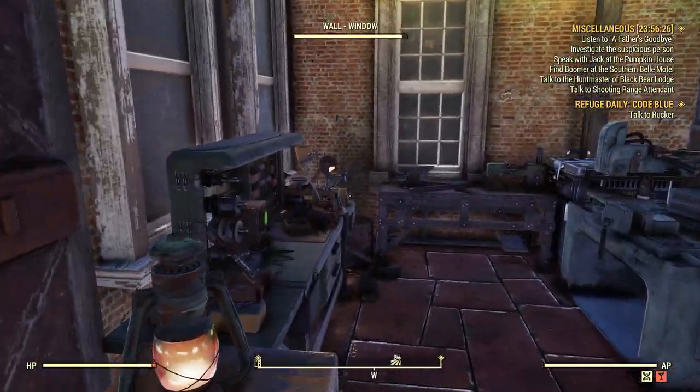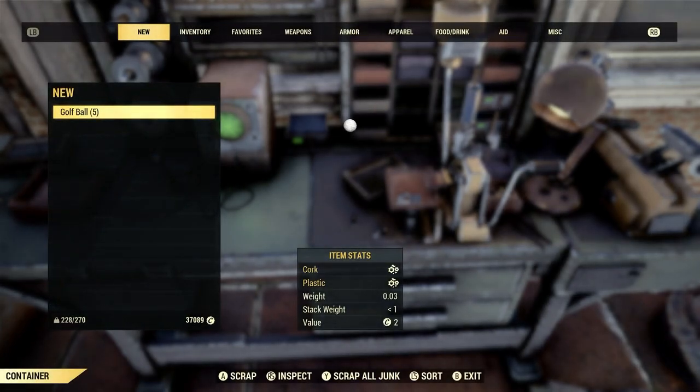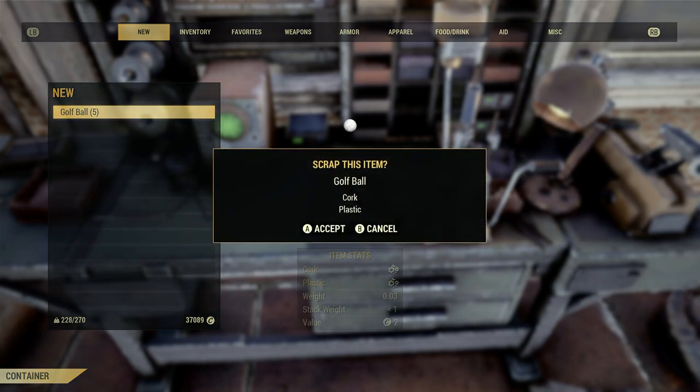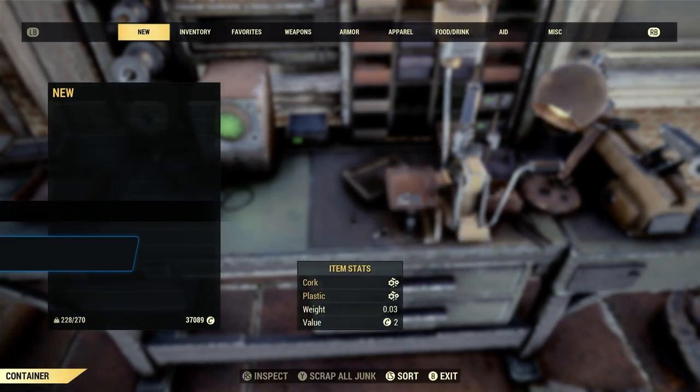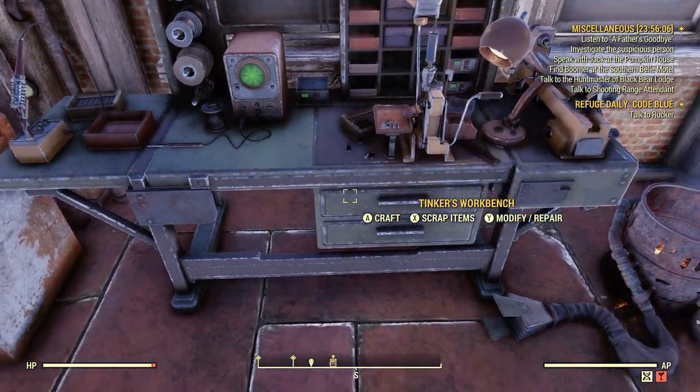All right, let's go to any old workbench. We'll go to scrap items. So one golf ball will give us one cork. Let's go ahead and scrap all five of these bad boys. Done. Scrap junk to produce cork — five for five. Just as easy as that.